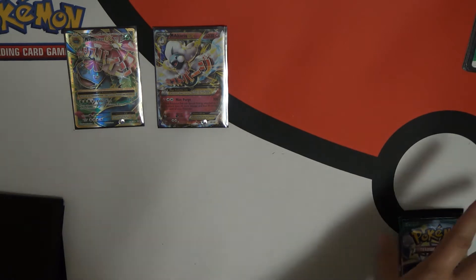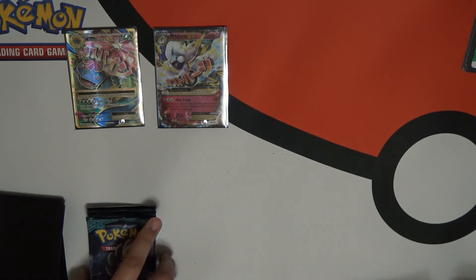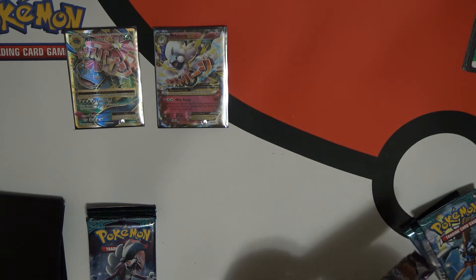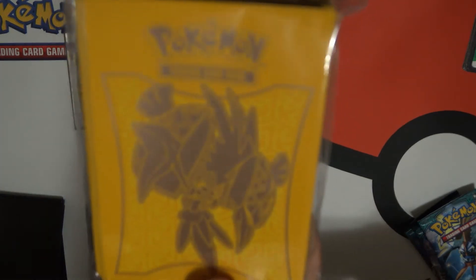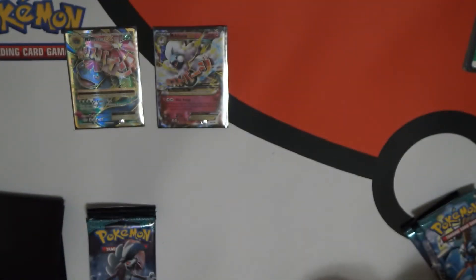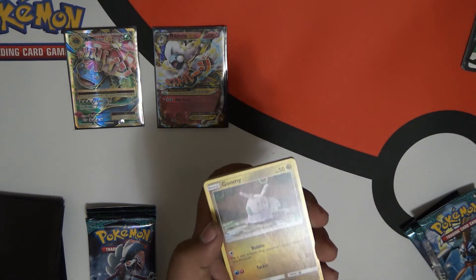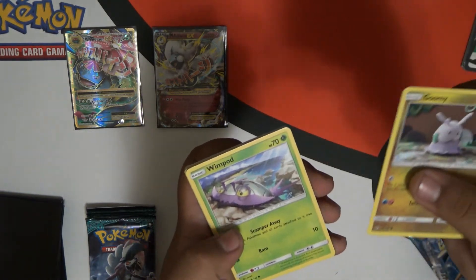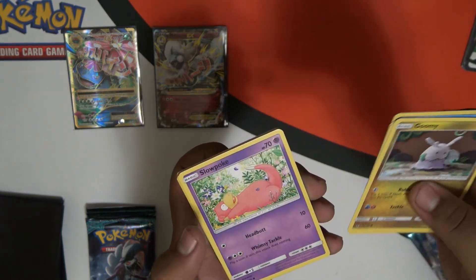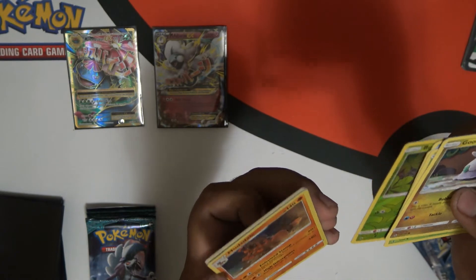These are like dividers — oh, that's really cool! Guardians Rising packs. The sleeves are pretty cool actually. You used Pokemon sleeves in a Yu-Gi-Oh deck? That'd be funny! So we got Goomy, Wimpod, Nosepass, Slowpoke. A reverse holo Wellsprout and a holo Mudsdale.